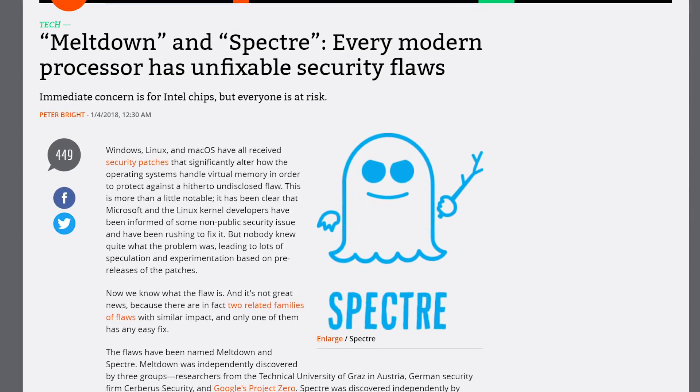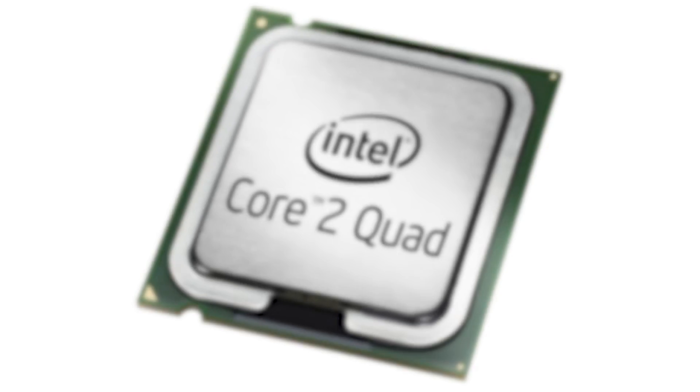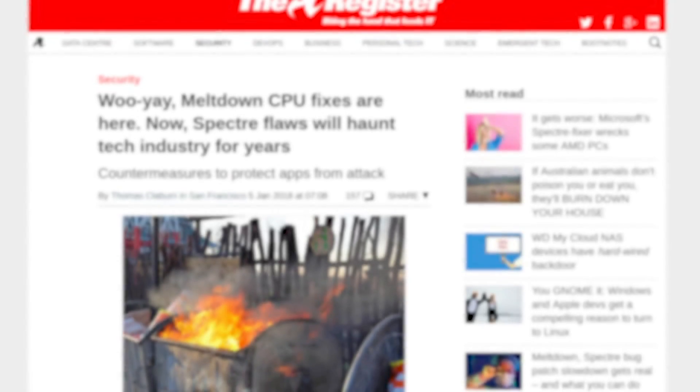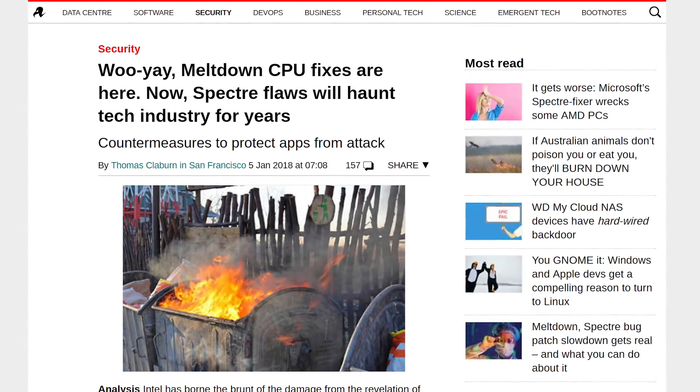In fact, the security breach is so severe that it affects processors going back to at least the Core 2 era. And with Spectre in particular, nobody's quite aware of just how much trouble we're really in, and how that exploit might evolve over time. Regardless, steps are being taken to plug the gaps and there is talk of profound performance implications.